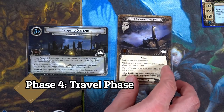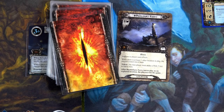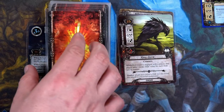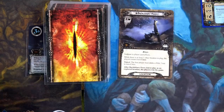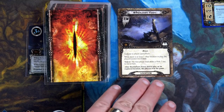We can now travel to the Buckleberry Ferry but must pass a Hide 3 test first. I send Éothain for two, Gildor for five, and Elf Helm for seven total. We flip the first — nothing! Two, okay. I think the most I've seen is four so I think we're fine — and the last card is a Black Steed. We succeeded at the Hide 3 test! All we need now is to explore this location and we've won the game!